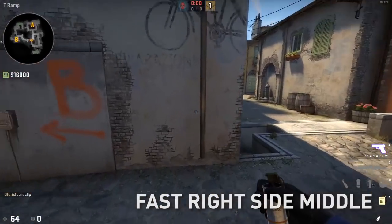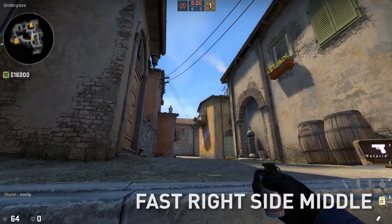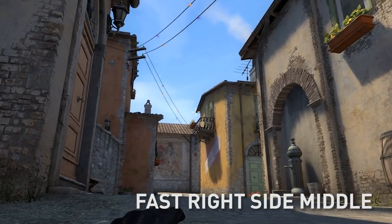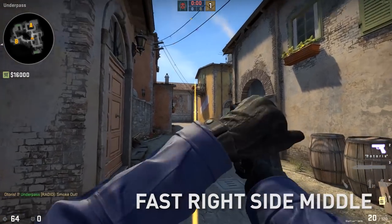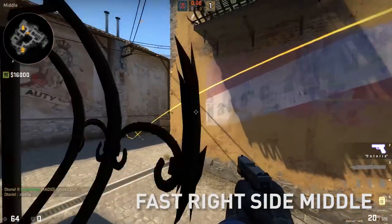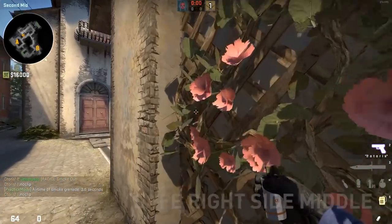Let's speed run these smokes real quick. First up is right side mid smoke. Hop in tunnels, go to this corner, aim at the corner of this building, pull up to the arch of the building and throw. That gives you a nice right side mid smoke — pretty fast.